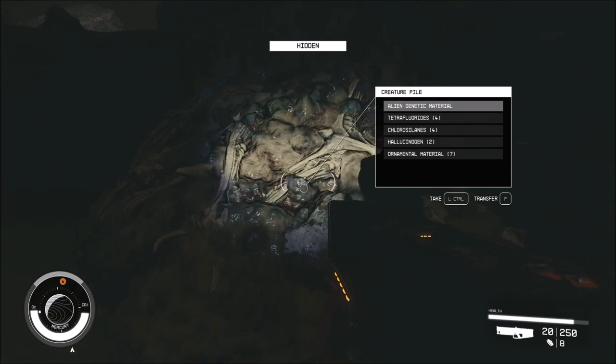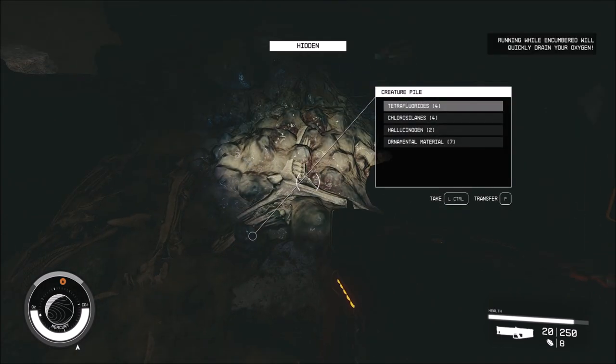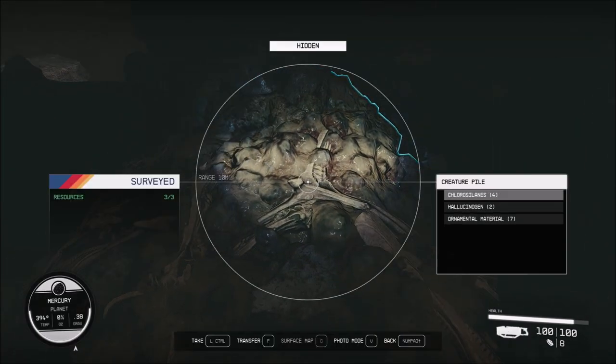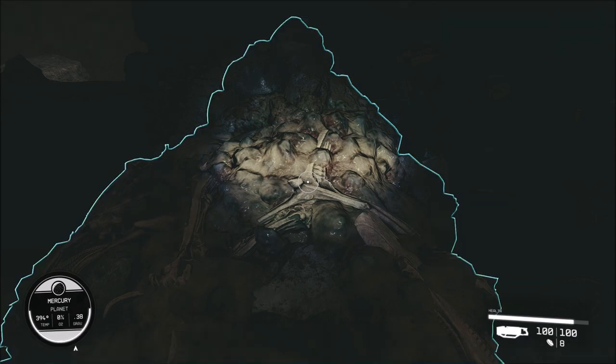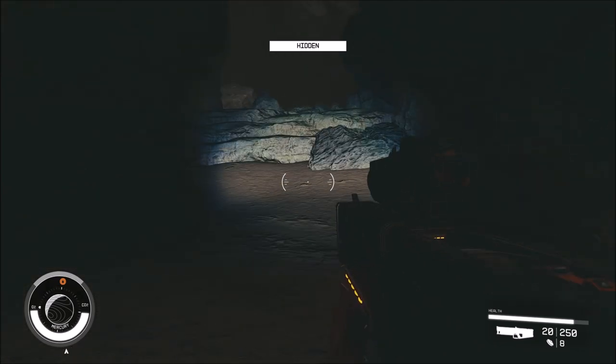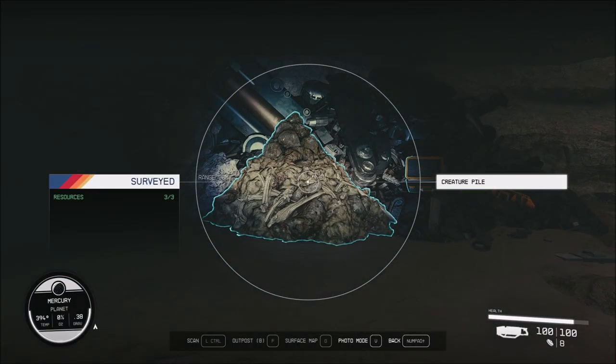Creature pile. Alien genetic material. Tetrafluorides, chlorosalines, hallucinogens, and ornamental material — not like horns and stuff. So whatever this thing is, it ate those.